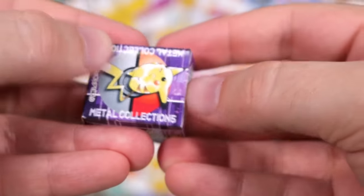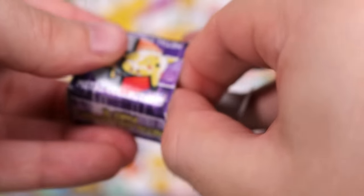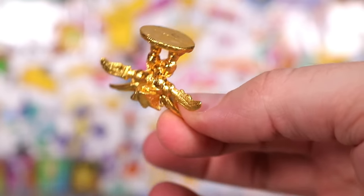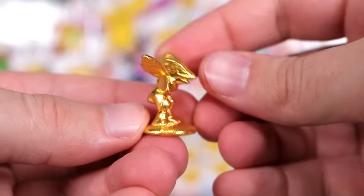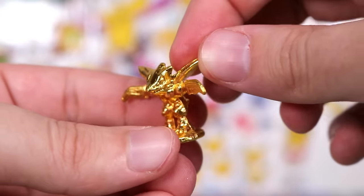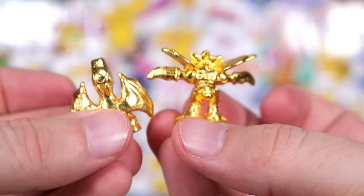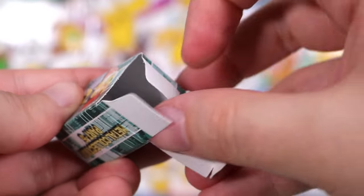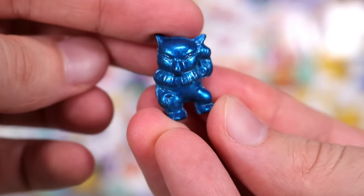Gold! Holy shit, that looks nice! Scyther — Gold Scyther. Wouldn't it be nice to get him in dark green? That is a big Scyther. Another one — this time a blue Hypno. Then we're gonna open up another Arcanine one — Charizard again. Gold! Nope — it's his gay sassy brother! Dragonite! You gotta love Dragonite — look at this little chubby dragon. I'm stoked on those two right within the span of each other.